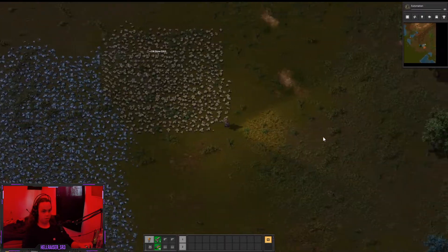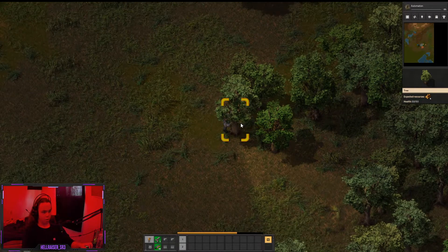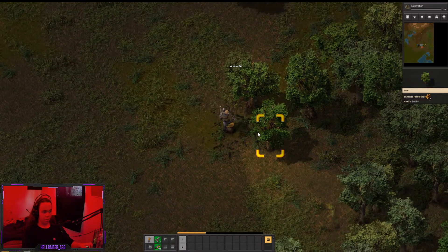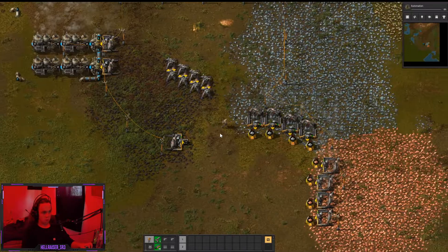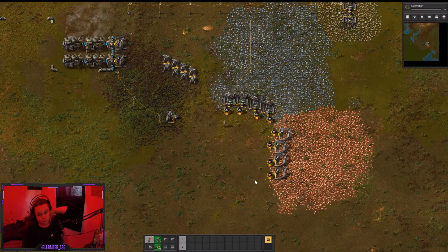Everything's working now, we got power. I also need a bunch of wood because I don't have any, so I can't make any power poles. Alright, got everything linked up — it's nice, already looking nice.